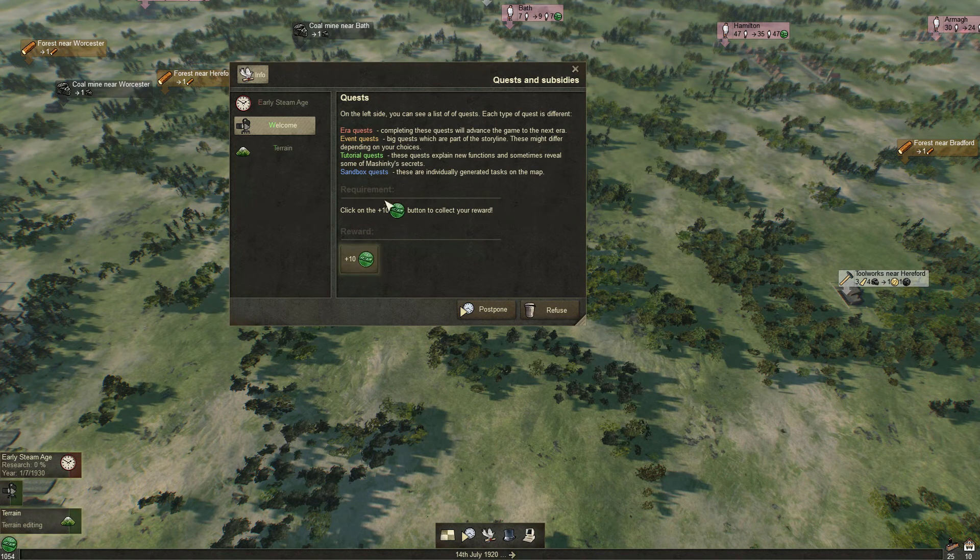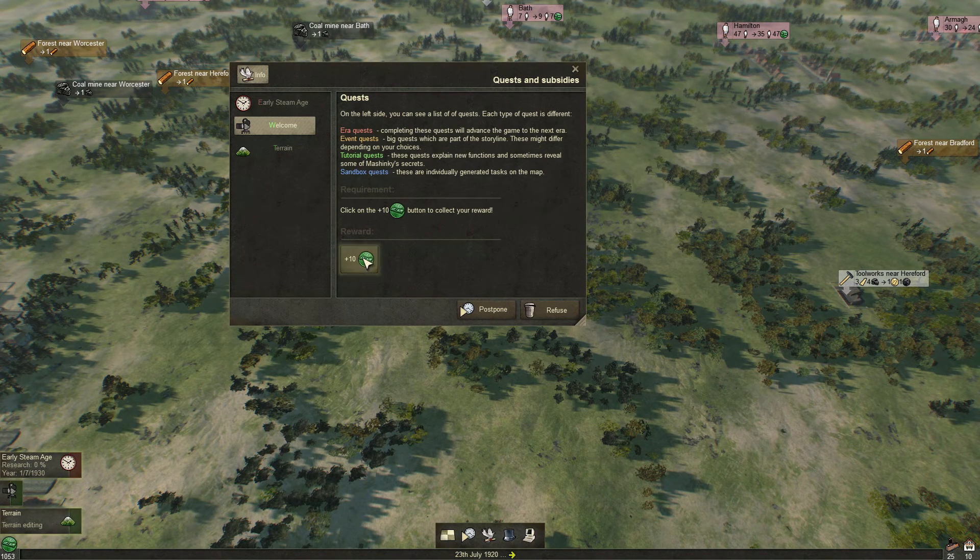Nice, we learned how to click a button! On the left side you can see a list of quests — there are currently three. Each type of quest is different: we have era quests like early steam age, completing the quest to advance the game to the next era. We have event quests, which are currently not available. Tutorial quests, which we are currently doing. And sandbox quests, which are just generated somewhere on the map. We can click the plus 10 button to collect 10 money tokens.